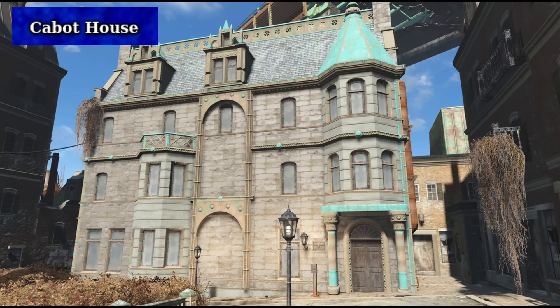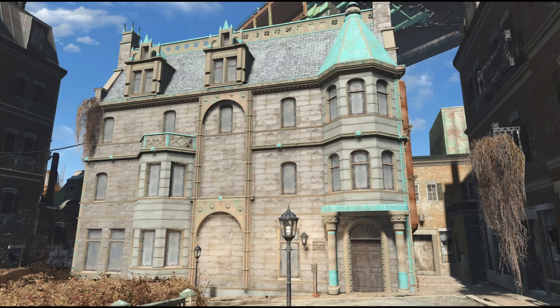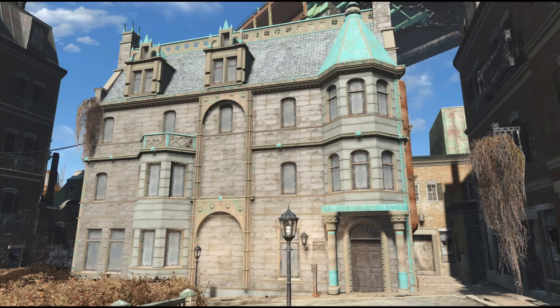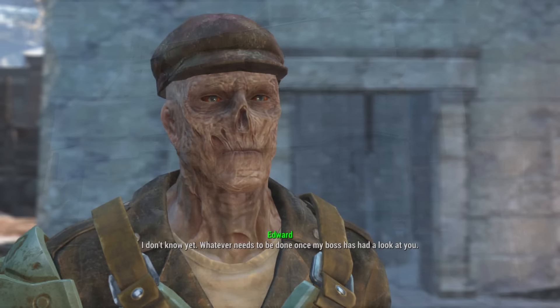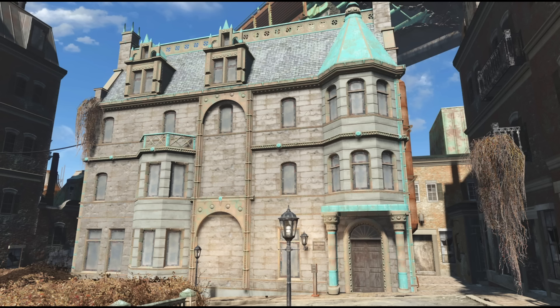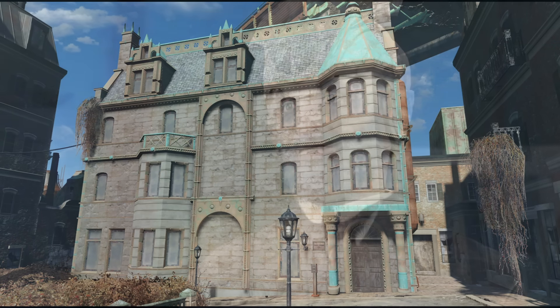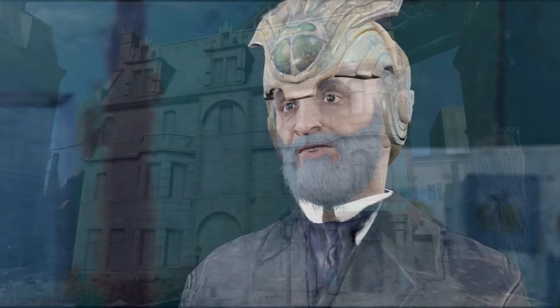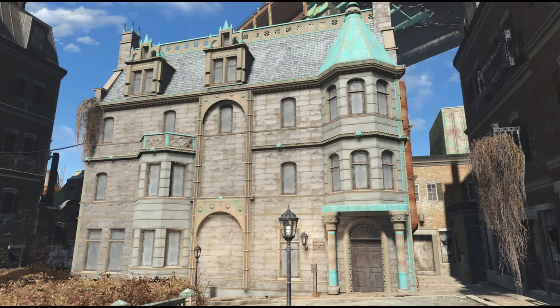In Fallout 4, the Cabot House is a mysterious mansion in the Beacon Hill neighborhood of Boston. It serves as the residence of the enigmatic Cabot family, central to one of the game's biggest side quests, the Secret of Cabot House. Randomly encountering a ghoul named Deegan, usually at Bunker Hill, he will tell you of the Cabot House. Upon arrival, they discover that the Cabot family has been involved in a centuries-old conflict with a powerful entity — their possessed father Lorenzo — who possesses psychic abilities. The family has managed to keep Lorenzo imprisoned beneath an insane asylum for generations, using a mysterious substance called Mysterious Serum to prolong all of their lives. The player is presented with choices that determine the fate of the family and their imprisoned patriarch. It has references to The Exorcist movie.